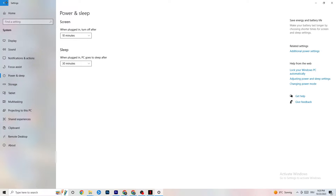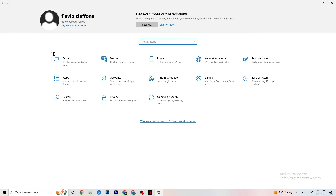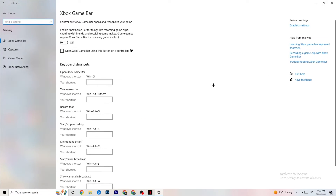Once you're finished, go back to the main Settings and click on Gaming. You'll see the Xbox Game Bar — I've turned this off and I want you to turn it off too. The Xbox Game Bar will suck a lot of performance, especially on low-end PCs. It causes your game to freeze and creates FPS drops, so make sure you turn this off.